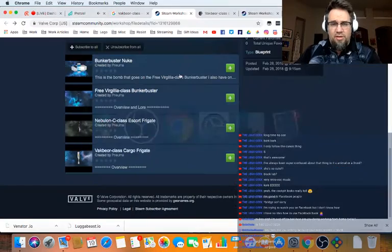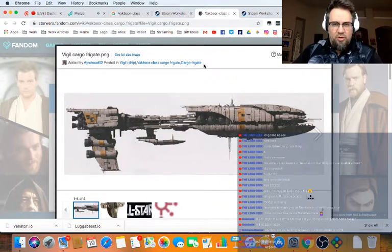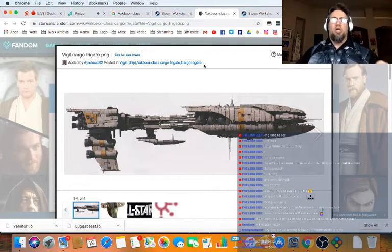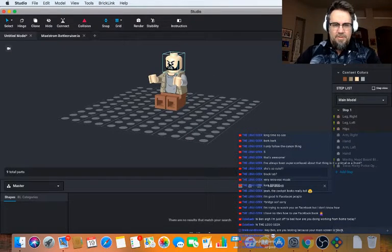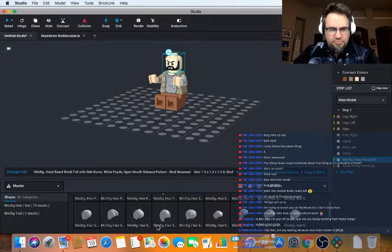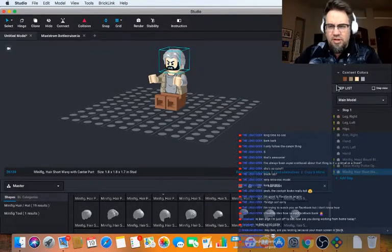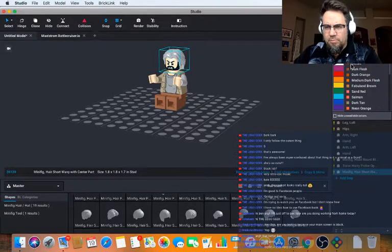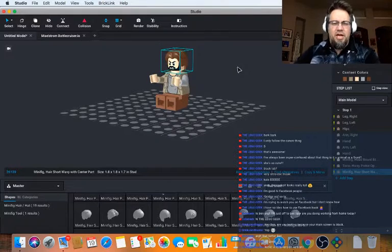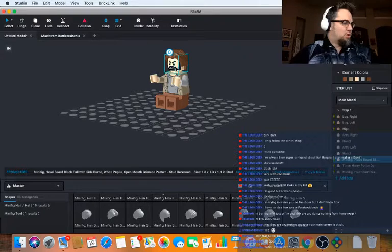I'll try not to do Control B and I'll keep an eye on my screen so I can see if I've done that again. Now that we're looking at it properly, this is the new ship I want to work on: the Vakbear-class battlecruiser — also called The Vigil. It's another Resistance ship. So we're designing a Resistance guy and he needs hair.